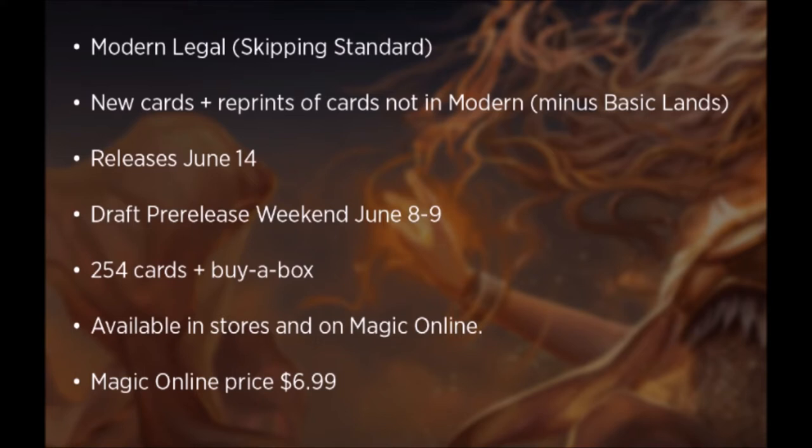Besides the two cards that they showed us, they did say spoiler season will start at the end of May, so we don't know a whole lot of substance to this yet. The draft pre-release weekend will be June 8th to 9th, so they are doing a pre-release weekend for this set. There's going to be 254 cards, and you also get a buy-a-box promo.